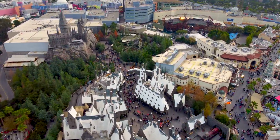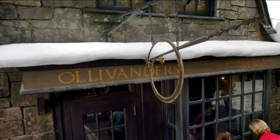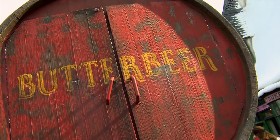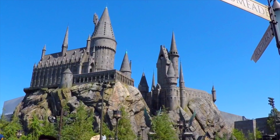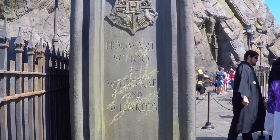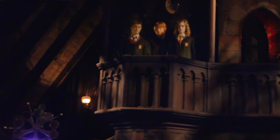We now head to the Wizarding World of Harry Potter. Hogsmeade features plenty of shopping and dining locations where you can buy a wand in Ollivanders, chug on some butterbeer in the Three Broomsticks or try on robes in Dervish and Bangs. The possibilities are truly endless. Housed in Hogwarts Castle is the main attraction, Harry Potter and the Forbidden Journey, a motion-based dark ride. The queue line is fantastically themed to the gardens and rooms within Hogwarts, which feels like an attraction within itself.